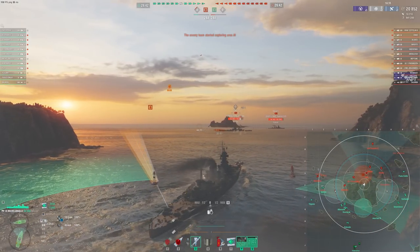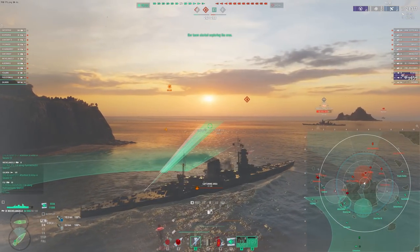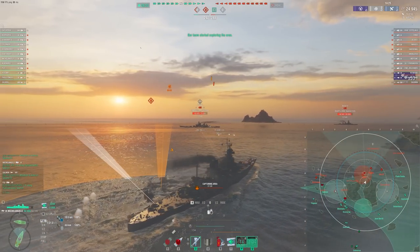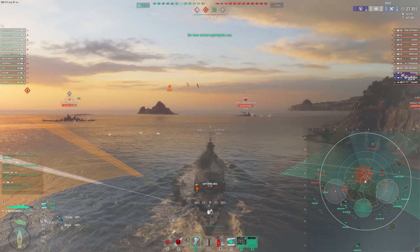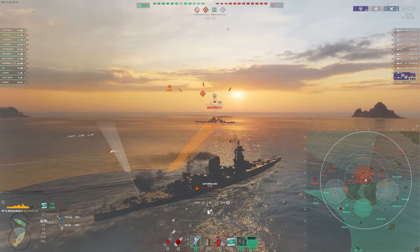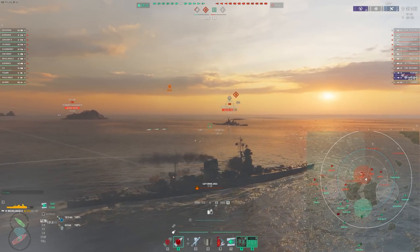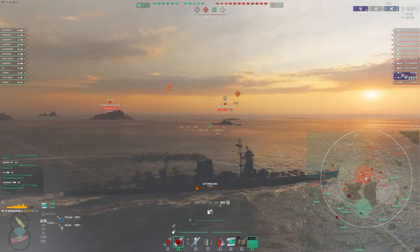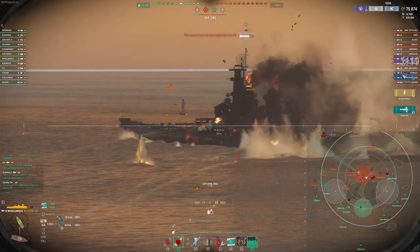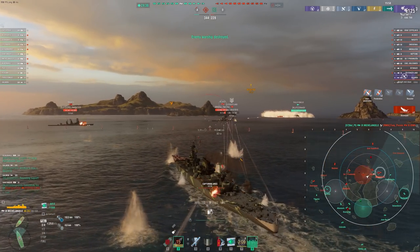These torpedoes are kind of ridiculous as well. These nearly have a 24,000 damage alpha and go 72 knots. Sure, you only get three of them per side, but that is still a lot of damage, and in a brawling situation that is very, very powerful — much more so than Napoli. So this Iowa here, we're not shooting because we don't want to give our position away just yet. If we can stay in stealth like this, we obviously want to. And the Iowa going straight — yeah, he's going to eat all of those torpedoes, nearly doing his full health bar.